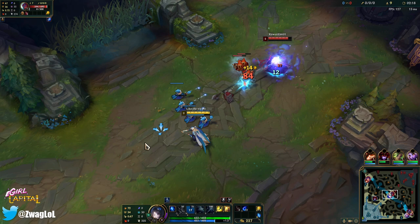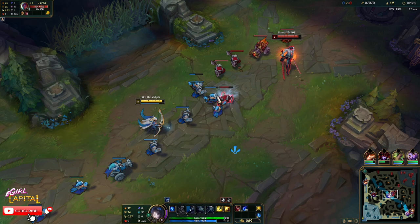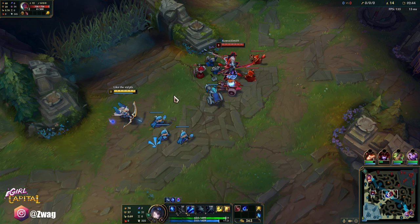He has a Doran's Shield so he's just trying to sit back and not get poked out. We'll be maxing our W, and you can max Q second or E — probably Q since we are an AD build. We will get some auto attacks off, but the thing is we're not going to build any attack speed, so it's still pretty hard to use her Q because you need to auto a few times to get it ready.